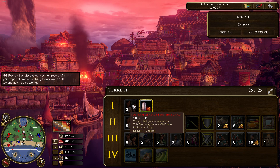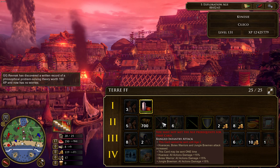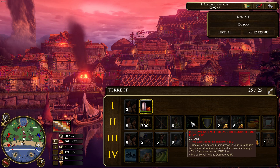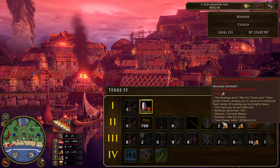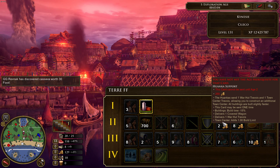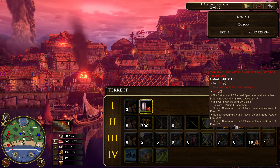Kinesi's Age 2 includes 5 villagers, 700 coin, the ranged infantry attack card, 6 jungle bowmen, the kurare card for poison increase, and the ranged infantry hit points card giving huracas, polar warriors, and jungle bowmen 15% more hit points. There's also the 1K support card: for 250 coin you get 1 covered wagon and 1 war hut travois with build limit of town centers increased by 1. The canary support card for 500 coin gives 8 plumed spearmen with 20% reduced range of fire.